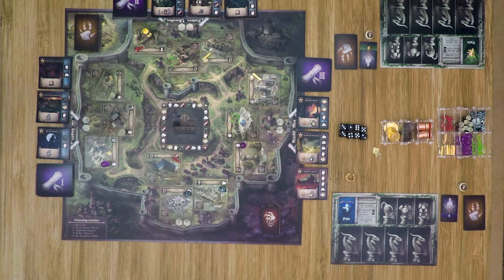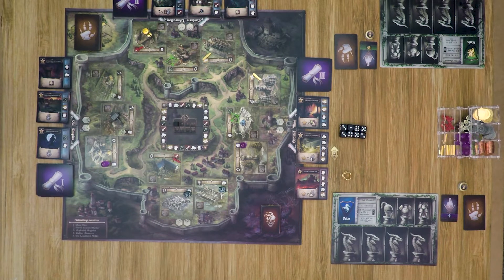Nocturnian is played over an undefined number of rounds, and during each round each player gets to take a turn. This continues until the designated number of seasons based on the number of players is complete, at which point the player with the most prestige points is the overall winner. Each round is broken into three phases: the acquisition phase, the action phase, and the refresh phase.